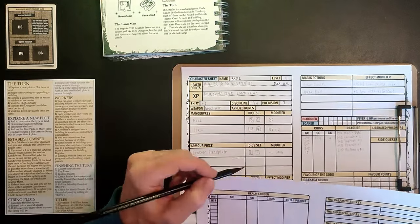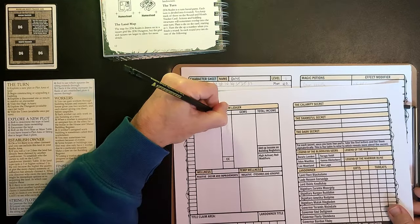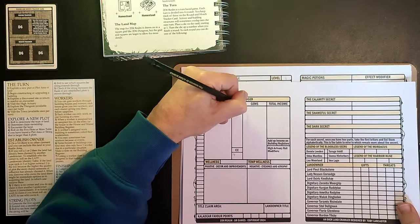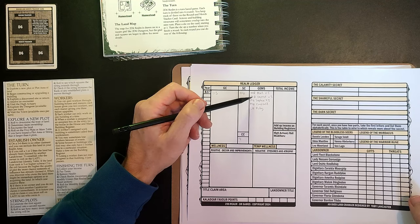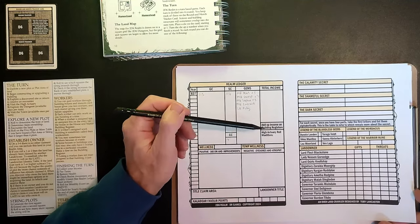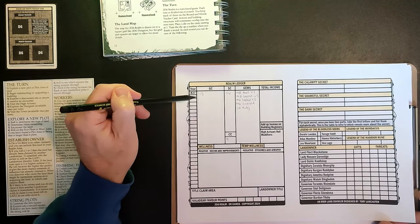We have a realm ledger where we record a bunch of things related to the realm. There's a money section - we need to transfer our money over from the dungeon onto this sheet. We currently have 115 gold coins, 114 silver coins, 14 copper coins, and a bunch of gems. We've got five medium quality pearls, two medium quality garnets, two medium quality sapphires, one medium quality emerald, and one low quality ruby.